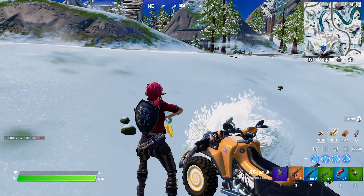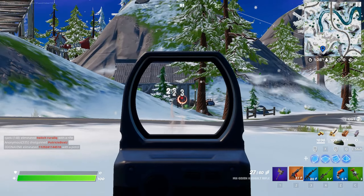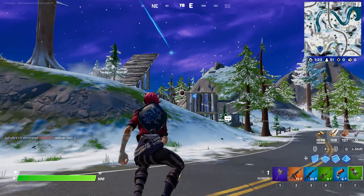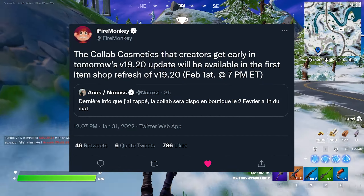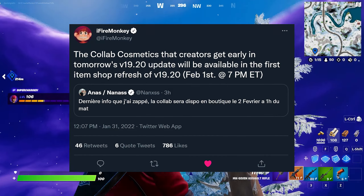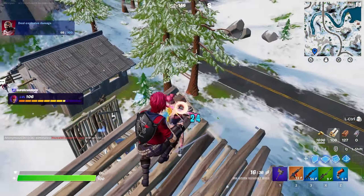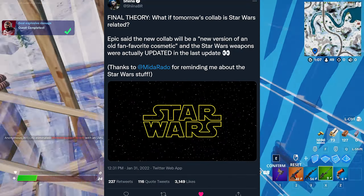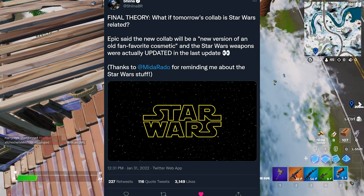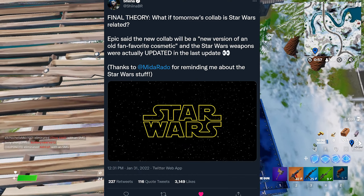That is all of the map updates we're getting in the next update. But alongside the map updates, we're going to be getting a lot of other stuff. One of the first categories we're going to dive into is everybody's favorite — skins. Tomorrow, February 1st at 7 p.m. Eastern Time with the refresh of the item store, we're actually going to be getting a new set of collab skins. When I say new, I don't actually mean really new — this collab is going to be an older collab that Fortnite has already done, just updated with new skins under that older collaboration's umbrella.